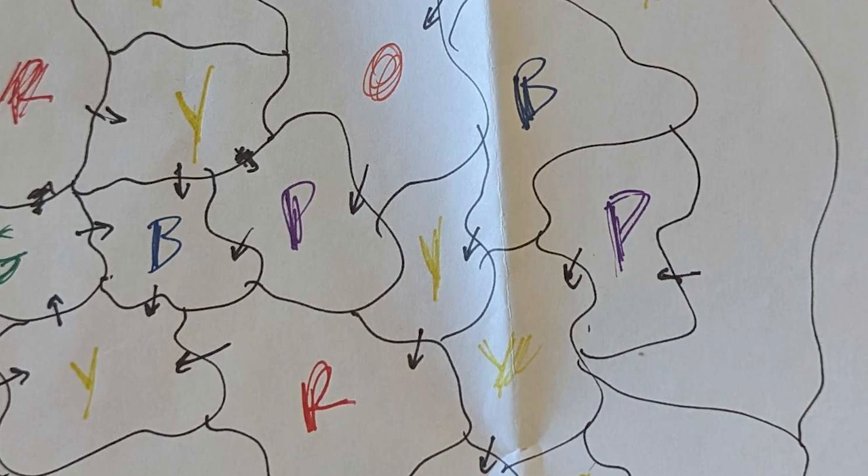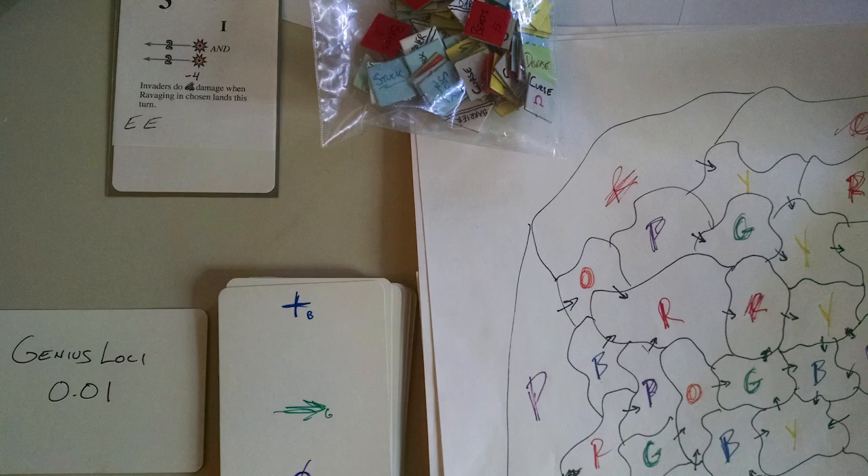Can you talk about your prototyping process? That very early 2010 prototyping process involved just scribbling things pen on paper — just get the ideas out. It was not a fully featured game; it was testing systems. What I hashed out then were the invader mechanics, the explore-build-ravage cycle. I had a hand-drawn map with lots of arrows between lands, different land types as different colors, and a deck of cards for where the invaders were going to do different things.